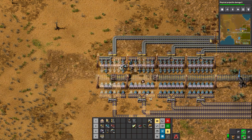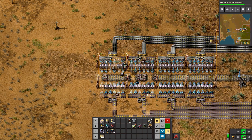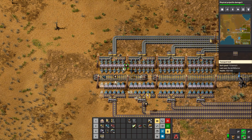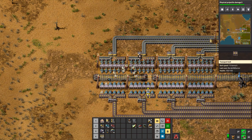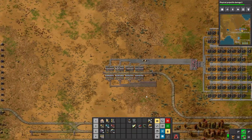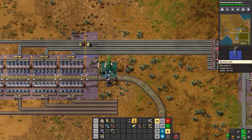Essentially we need a fuel train whenever there is a pick up — not necessarily drop offs, pick up. But I am over at the Iron Smelter because I want to plug it in. We are actually struggling for Iron Plate now, so I'm going to plug in the rest of the Smelter.